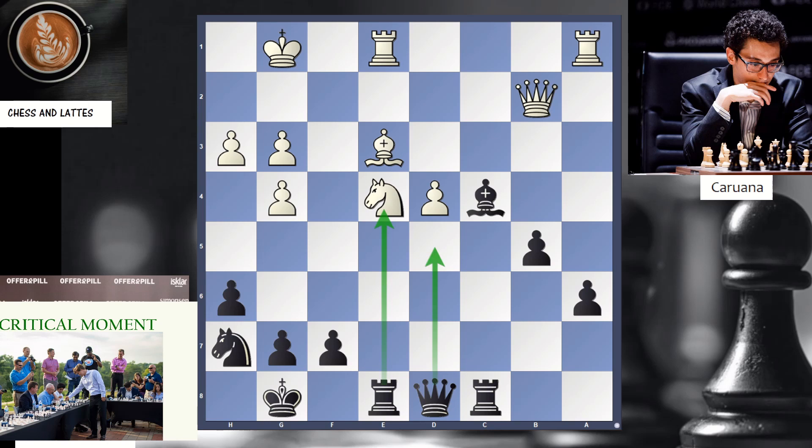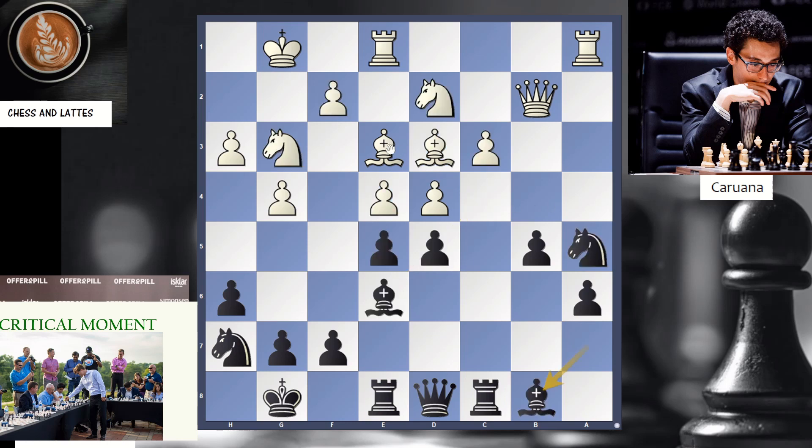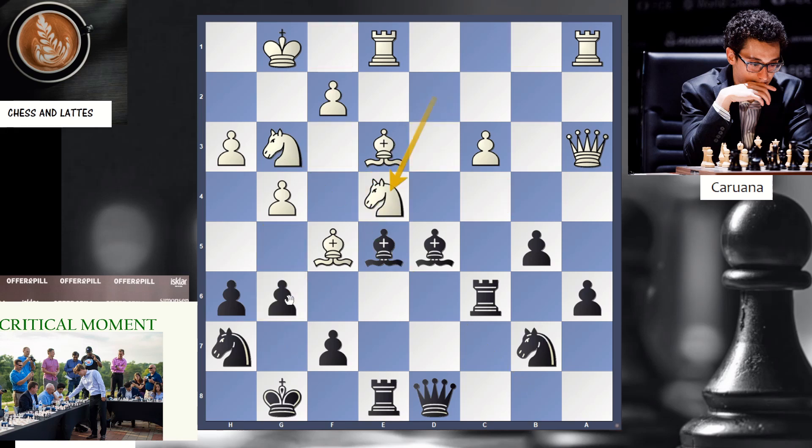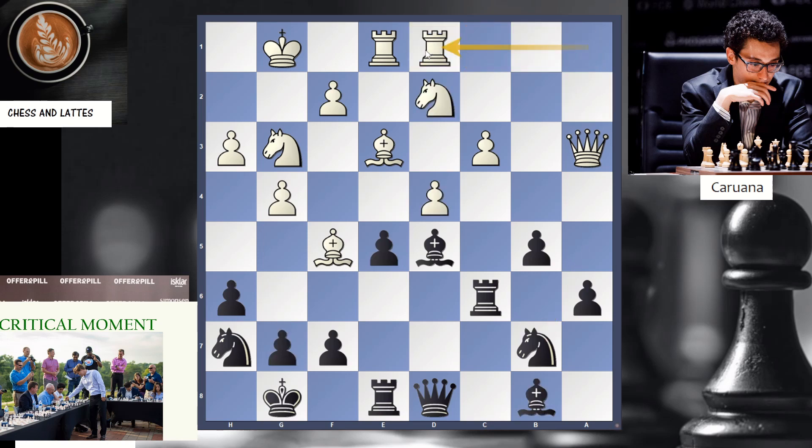Seeing this kind of variation with Bf1, Fabiano takes on d5. Black takes. Bf5, attacking the rook. Rook moves. Queen a3, attacking the knight. Knight moves. But now, if you were to take on e5, I'm taking like that, attacking g3, and on Nd4, g6 will be a problem for white. So rook ad1 is played, trying to put the rook against the queen. Take. And Ng5 — all of a sudden, the knight is jumping to h3, or could come to f3. E4 played, trying to defend. The game is very sharp. Take. Bishop e6 — we're attacking the bishop on d4.